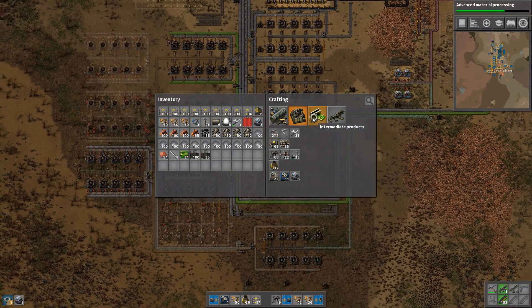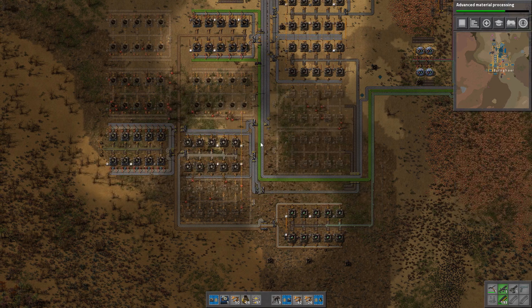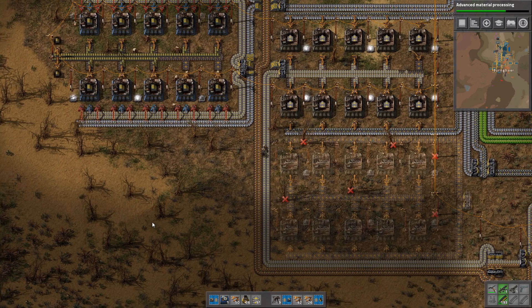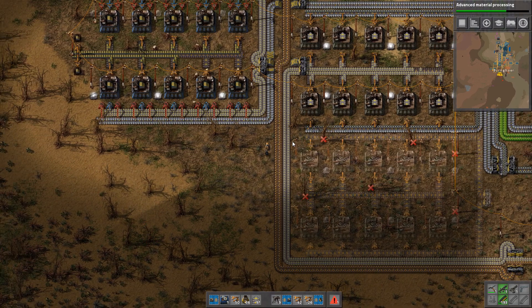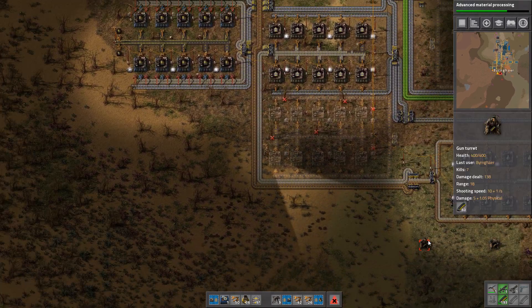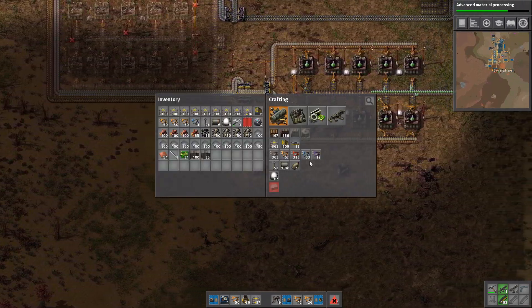Another thing that I wanted to do was of course make splitters. Splitters use iron plates, electronic circuits, and transport belts. So to get that we need another splitter over here, and we're going to need this same setup. Damn it — what was being destroyed? A turret was destroyed. Too many biters.